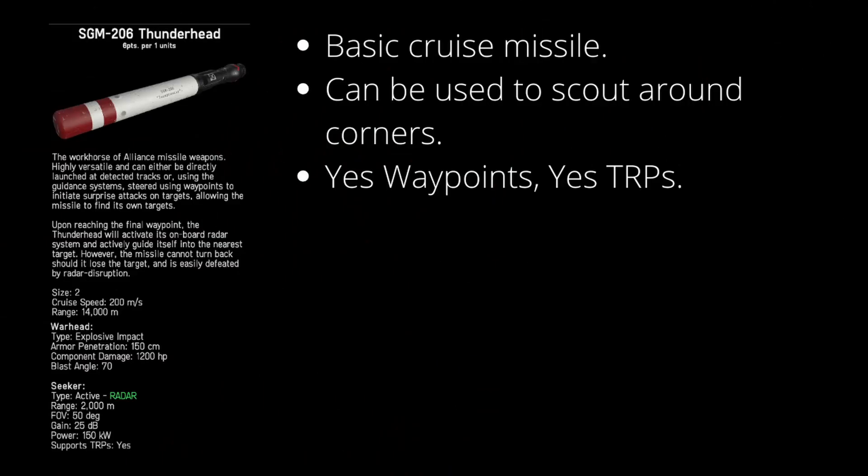The thunderhead is your basic cruise missile. It can follow waypoints and it can use TRPs to be guided onto target. It has a fairly long seeker range with a decent field of view, so you can use it for a variety of tasks such as scouting around corners, following complex waypoints within its 14,000 meter distance, and things such as recon by fire — where you fire a missile and see if it rounds the corner and is able to impact on something, confirming a target is there, or confirming that a fleet may be at a particular location by the point defense that activates.